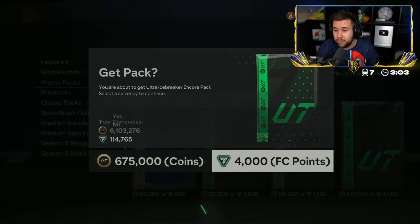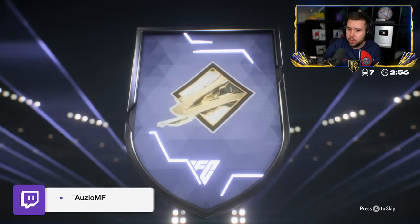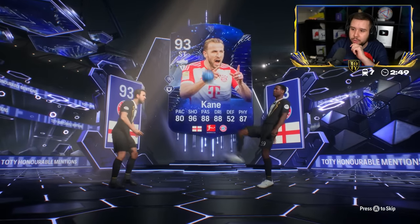4,000 FC points. Wait, this pops up over an icon? That's an icon. But who's the other player? Harry Kane? Barnes and Harry Kane — 9-3 overall.